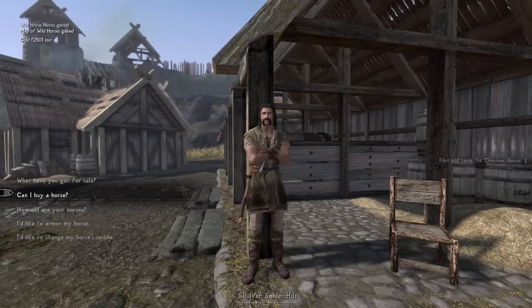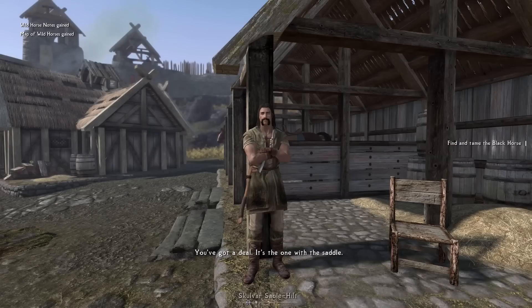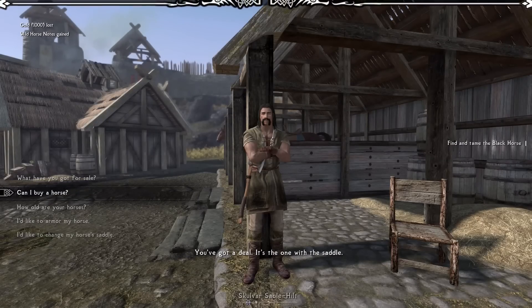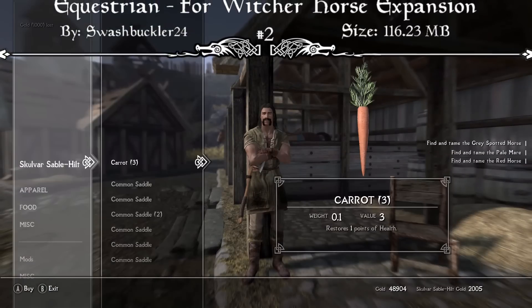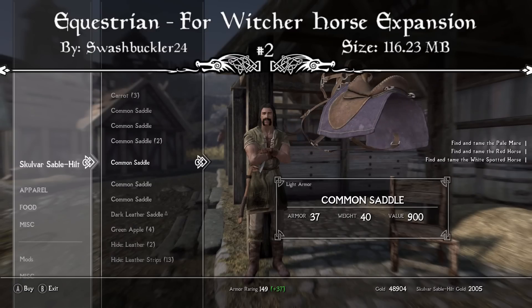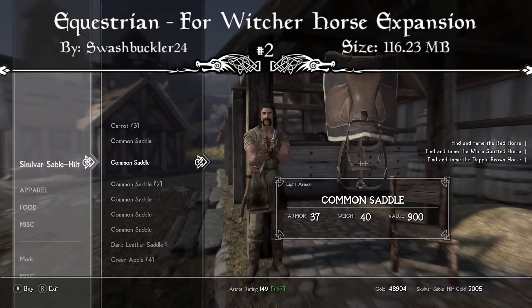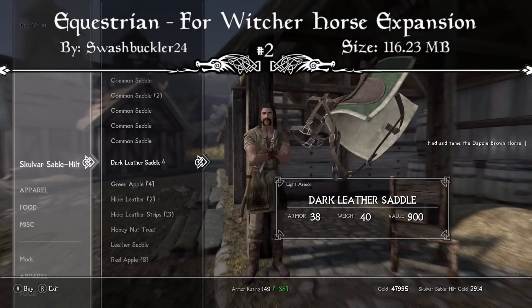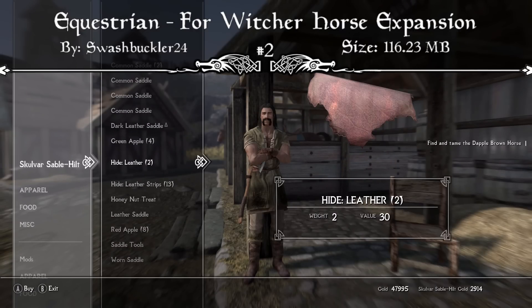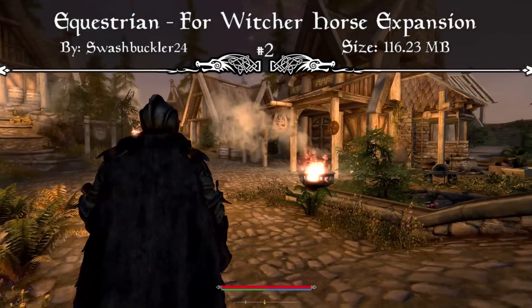Coming in at the number two spot this week, we have a brand new expansion to the horses in Skyrim — but it's actually an add-on to a mod that's already an expansion to the horses in Skyrim. This is the Equestrian for Witcher Horse Expansion mod. You're going to need the original Witcher Horse Expansion mod first, and then you can download this one, which includes over 120 brand new saddles, 11 new horse breeds, faction barding, bannered saddles, and the meaning of life. The goal of this mod was to make a little more variety appear in the game in terms of horses.